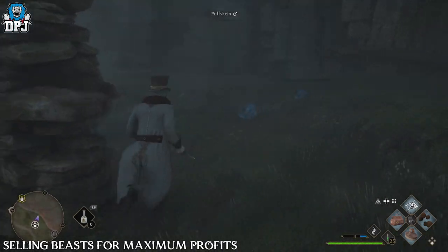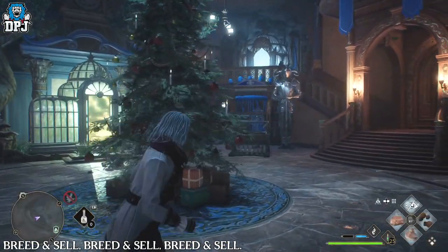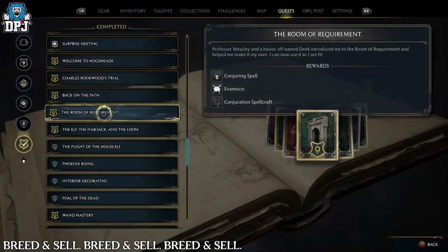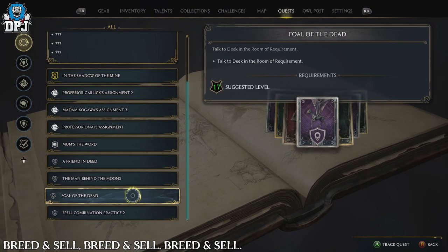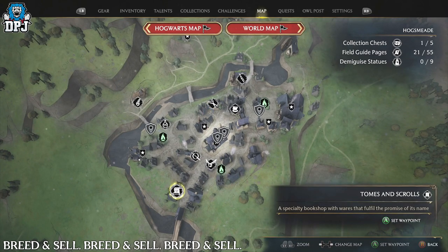Sell everyone you caught at Brood and Peck for 120 each, earning maximum gold fast. The last method isn't the quickest but lets you earn money AFK. You need your vivarium open and the ability to breed beasts, which is taught in Deek's quest 'The Foal of the Dead' — unlocked after 'Phoenix Rising' — where you learn about breeding, capture two beasts, buy a breeding pen from the Hogsmeade vendor, and breed them.